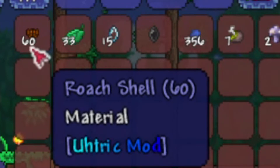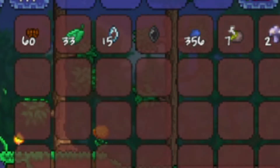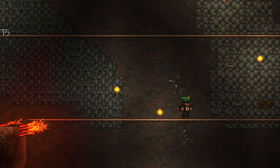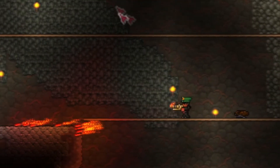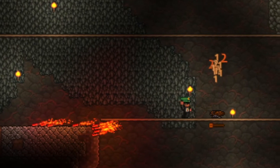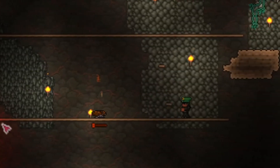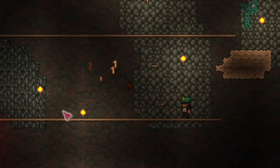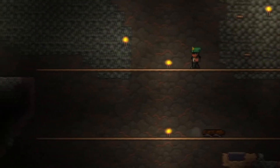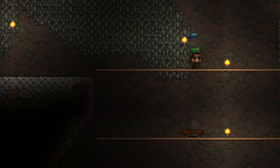Usually through my playthroughs I get a pretty good amount of cockroach shells, since they spawn pretty much anywhere underground. So I'm adding an item that makes it so you can get some more use out of them — you combine a good amount of the shells and you can make a material that lets you craft some rare items like a radar, anklet, lava charm, or ice skates.